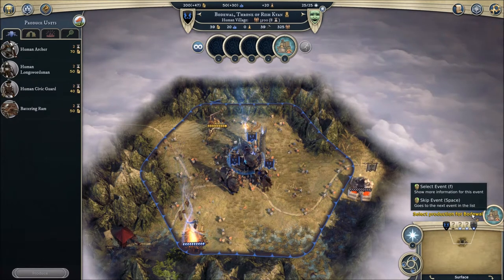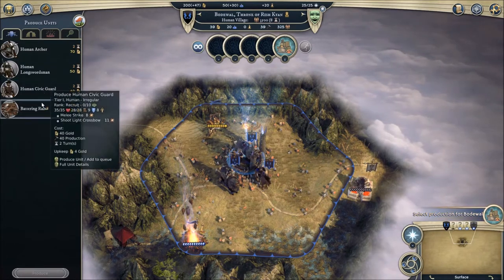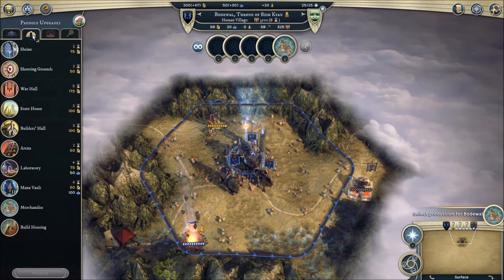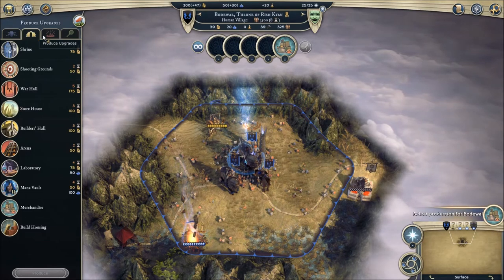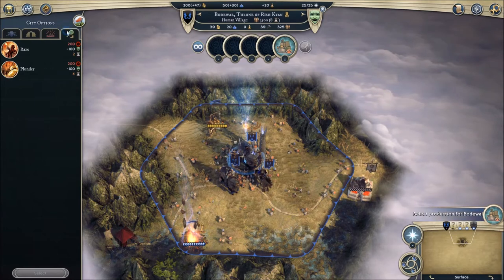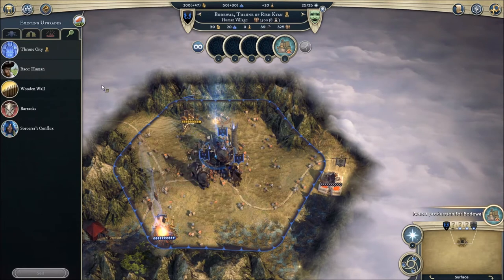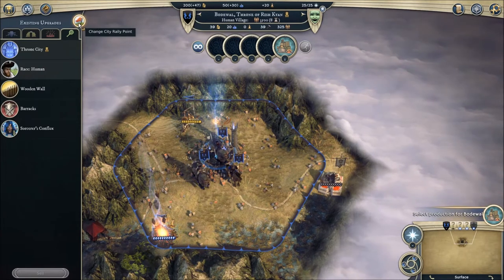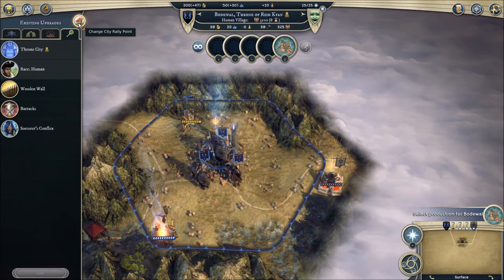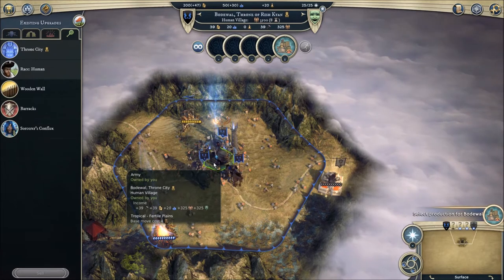So, city UI. The first tab on the left side of the screen is units. And then you have upgrades, which are your buildings. And then you have city options — you can raze or plunder. And then you have your existing upgrades, just so you can check. And then you can set a rally point if you'd like to.